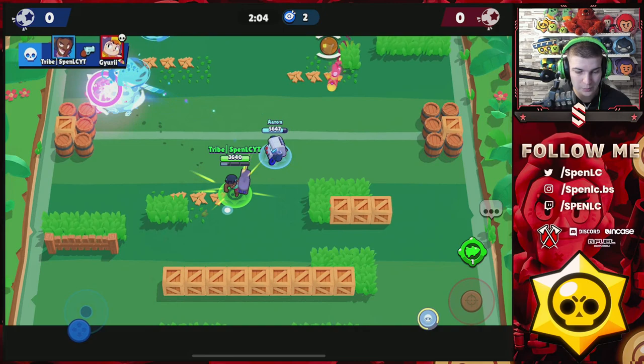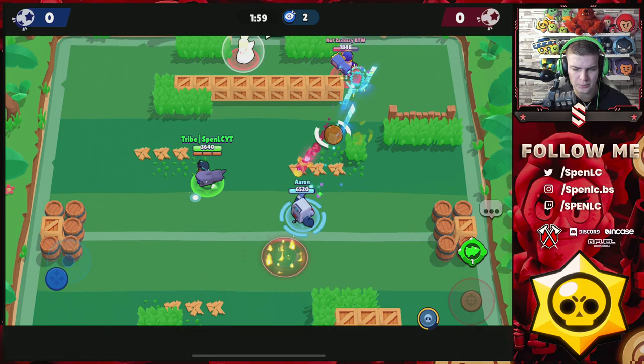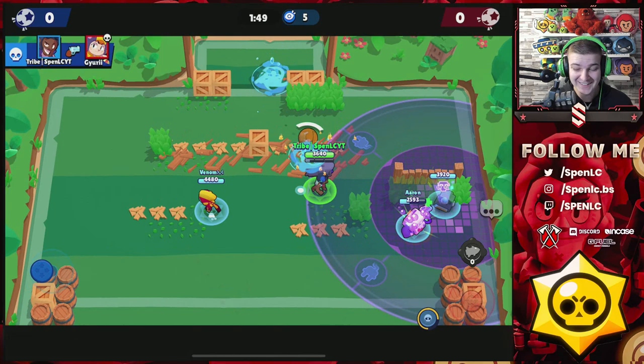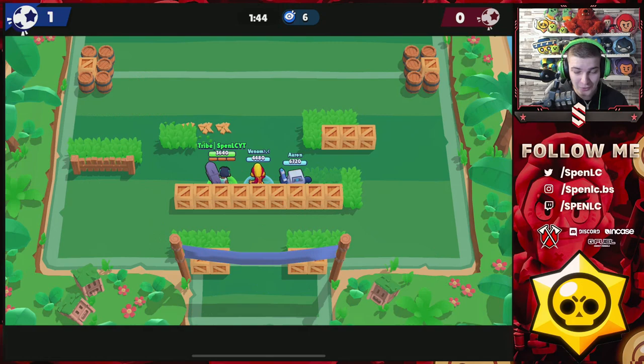The wall is taken down from the Brock gadget and I've still got one more gadget left. Normally it probably takes like a minute or so to break up these walls on Backyard Bowl, but with this gadget those walls are broken straight away. You've also got his super for wall breaks.